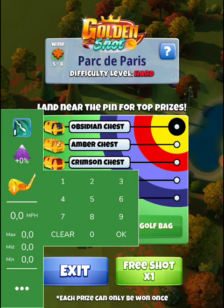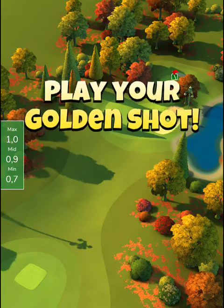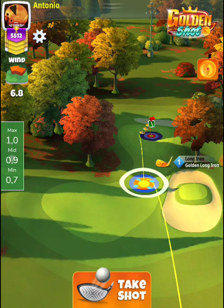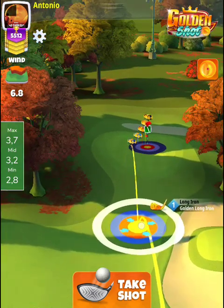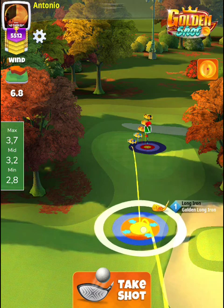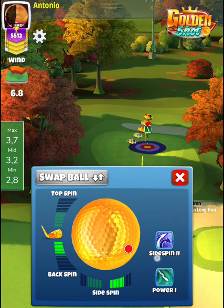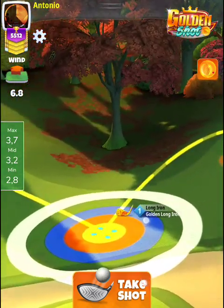We will be using the golden long iron. The golden long iron can be adjusted more or less at one ring per 1.8 miles per hour with the Power Ball 1, which is the golden ball. We have tailwind combined with sideline — 6.8, which is 3.7 rings. I will go with full side spin to the right and about 3.75 bars of backspin, adjusting for 3.7 rings.